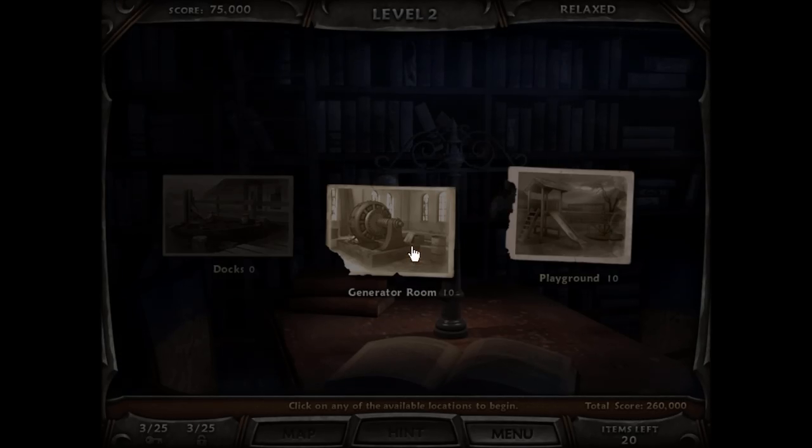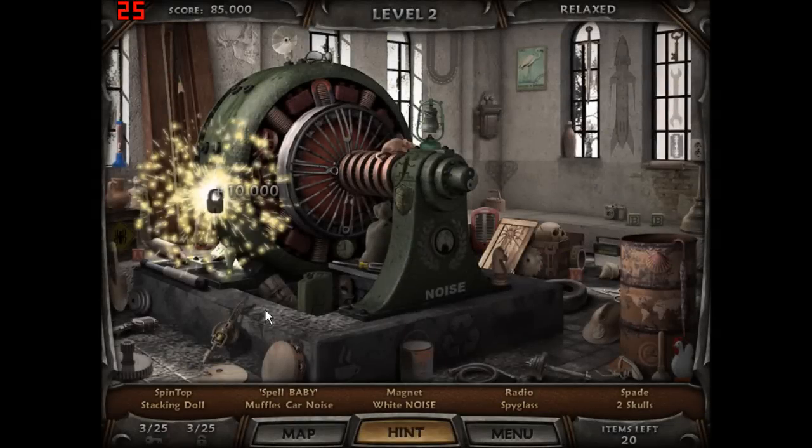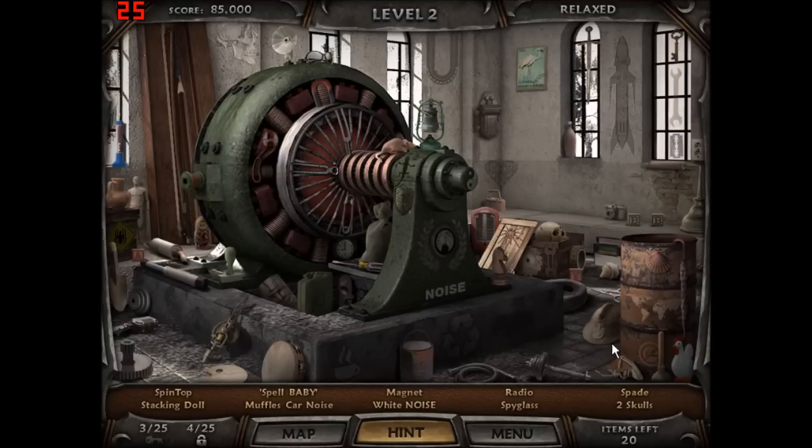For level two. Let's get on with the next one. The generator room. Ten new things to find. A lock. And a key.